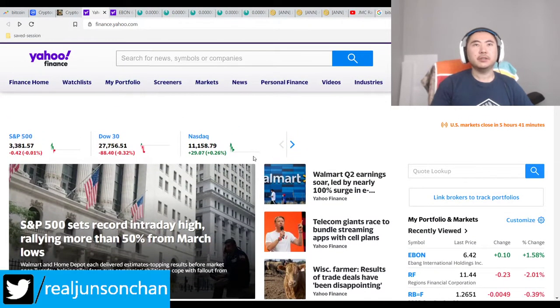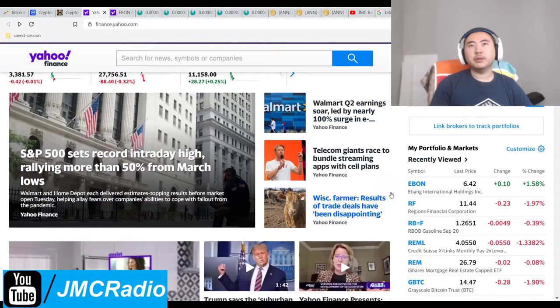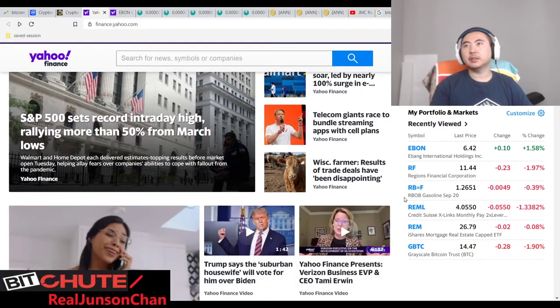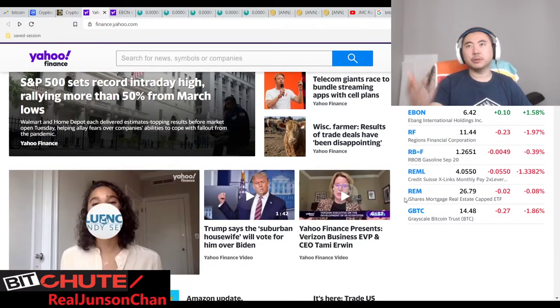Markets are down a little bit, but yesterday everything was going up like crazy, so that makes sense. Walmart surged — big corporations are surging while the little guy continues to get crushed. Ebon's doing really well because obviously crypto's doing very well.